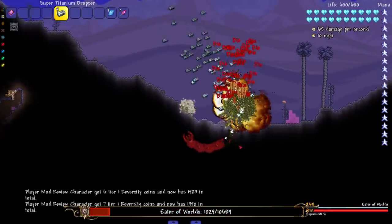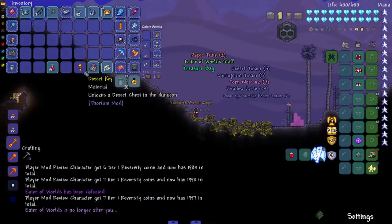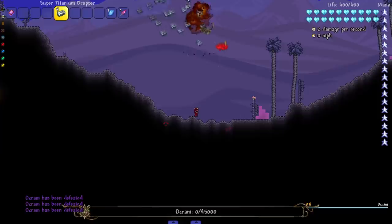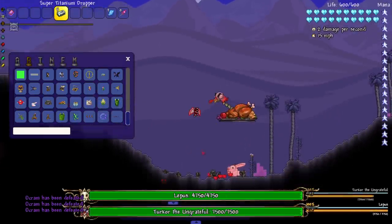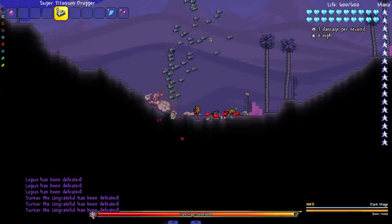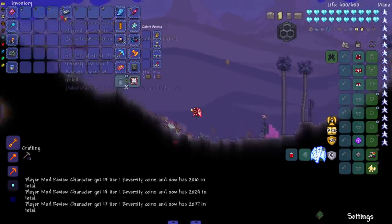Let's take on the Eater of Worlds — bomb this boy. Nice and smooth, and we got a Desert Key from Thorium. Let's fight Ocram just for fun, and of course we can't forget his friends: Turkor, Lepas, and the Dark Mage. Boom!